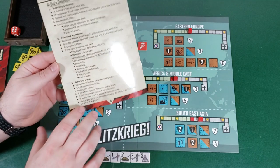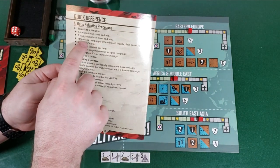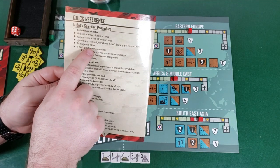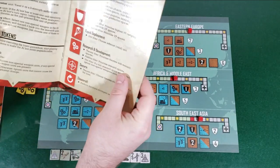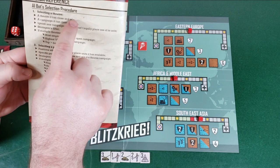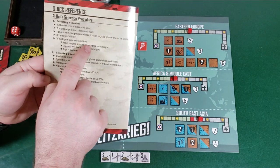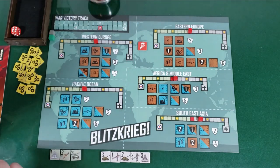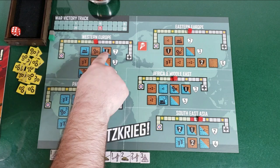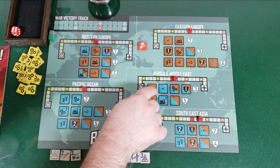Ignore any campaigns where the AI can't legally place any of its units. Then apply the stratagem filter — our stratagem was Rapid Deployment, which is a unit filter, so it doesn't apply to selecting a theater or position. If multiple theaters are tied, look at the most empty spaces in an open campaign. Africa and the Middle East has the most empty spaces — four — so he's going to play in the Africa and Middle East theater.